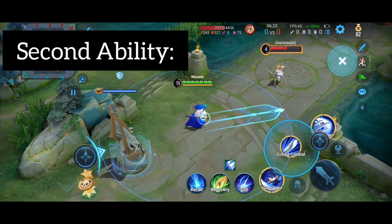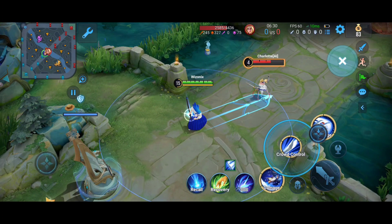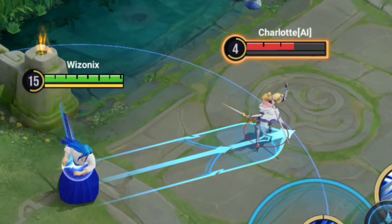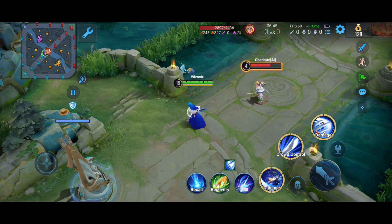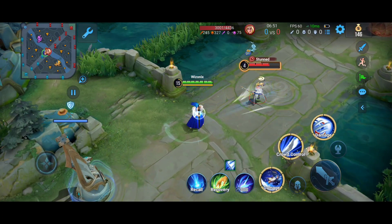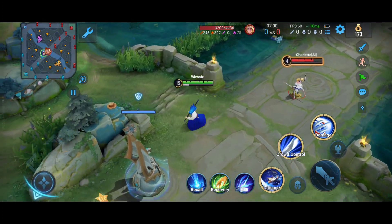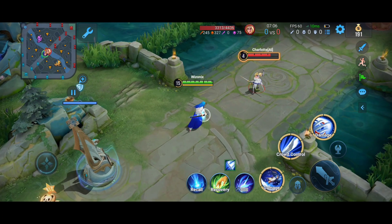The second ability: as you can see in the indicator itself there are two forms — there's a line in the middle. If you manage to hit an enemy from far away you will stun them; as you can see above Charlotte's head it says 'stunned' and the stun lasts for 0.75 seconds. But if you are very close to them you won't stun them — you only deal the damage. That is why this pairs very well with your passive the Ghostly Dashing Slice: stun them in place and attack from far away.